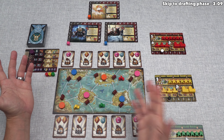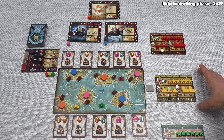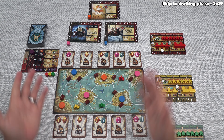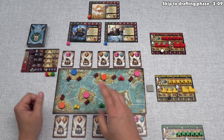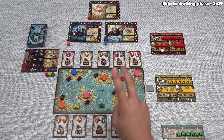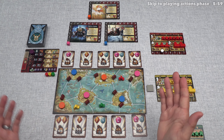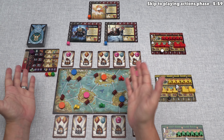For today's tutorial, we are playing as the yellow player. We begin the first of the game's three overall eras. Each era is split into three phases: the first is a card drafting phase, the second is a performing actions phase, and the third is a cleanup phase. We can now perform the drafting phase for the first era.